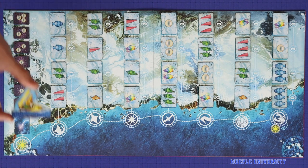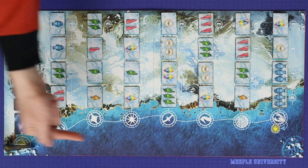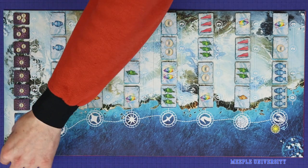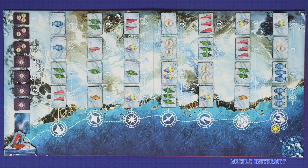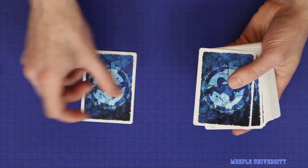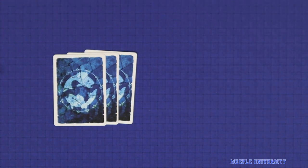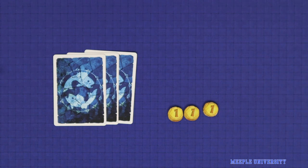Each player places their Whale Rider standee on the sun port, facing in the starting direction. Shuffle up the contract deck and deal three contracts face down to each player. Give each player three coins, choose a first player at random, and you're ready to play.